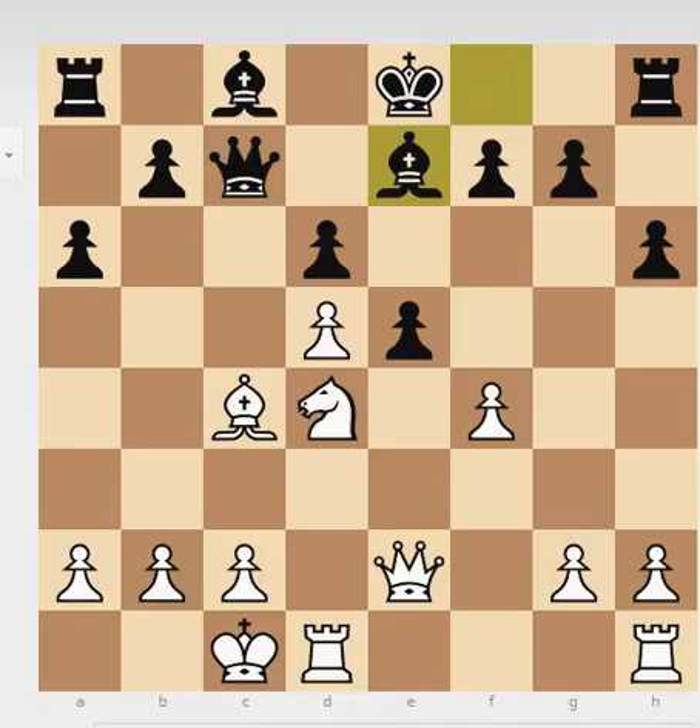Now Black finally plays Bishop to e7, and White captures on e5. Why not — at the end of the day he gets the open f-file and the king is still in the center. Now, you might ask: if White retreats, Black will castle and he's safe. But the big deal is that you're playing against Tal. And here comes the sacrifice — Knight to e6. If you take with the bishop, White just takes and mates you. You'll get a pawn on f7 and it's completely hopeless. The best move would have been e6 or to capture — then White will get an attack, but it's not decisive.